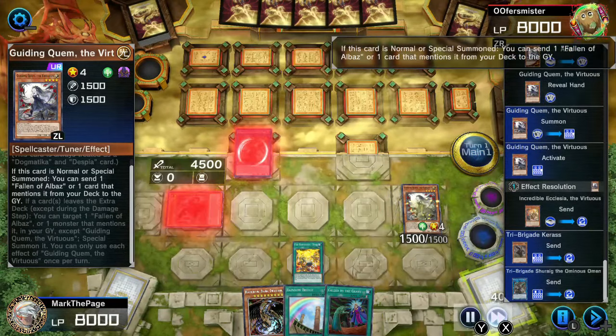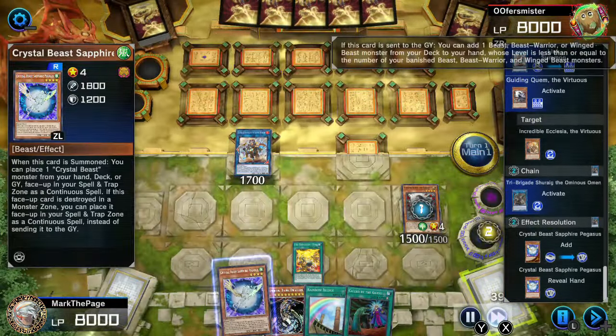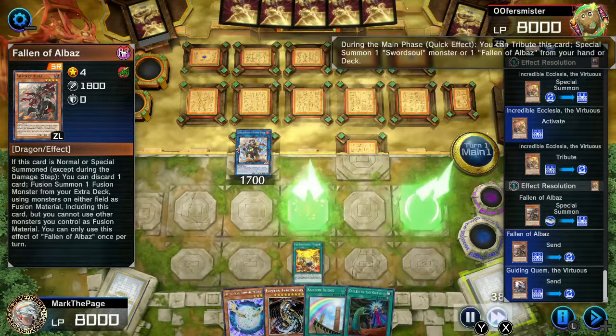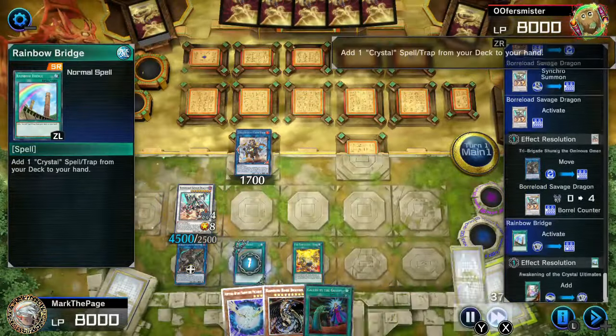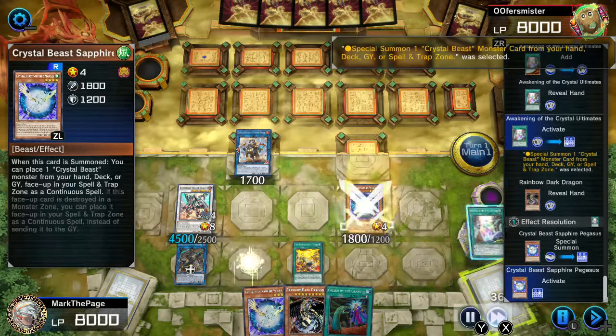For this video, I'm not using any combos specific to Master Duel. That means I'm not running Vert, nor the Nemeses who enable Thunder Dragon Colossus and other silly synergies. If you would like to learn more about Sapphire Surprise, check out the guide I have linked in the description, which will also walk you through building your own take on this engine pile.